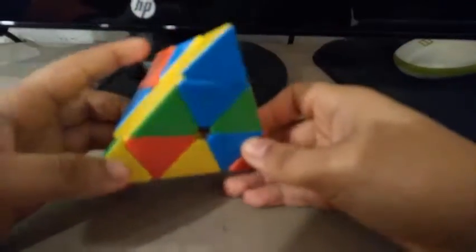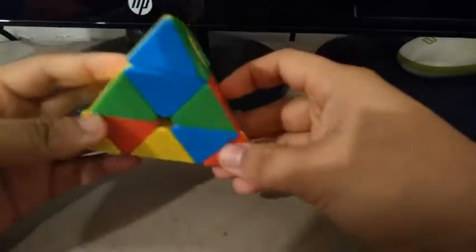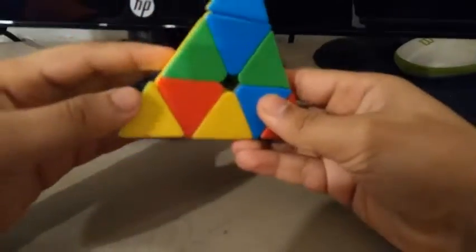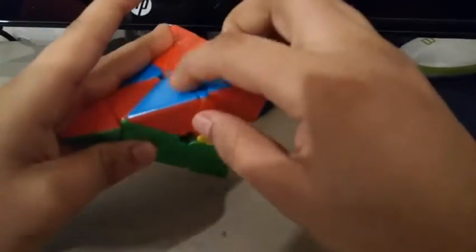For the worst solve, a 6.16. Again, there were no complete bars, so I had to make my own, but this one was a bit difficult. So I could align all the centers by moving this one, this one, and this one, then move the tips. And I completely ignored this block during the solve — I didn't notice that.